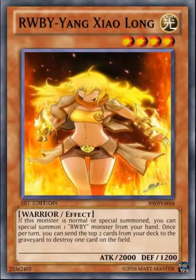Our final card for today is Ruby Yang Zha Long. If this card is normal or special summoned, you can special summon one Ruby monster from your hand — other than Ruby Yang Zha Long — that's how it swarms the field. Also, once per turn, you can send the top two cards from your deck to the graveyard to destroy one card on the field. Losing two cards from your deck to destroy a card seems at least a little balanced. That first summon effect will also be once per turn.